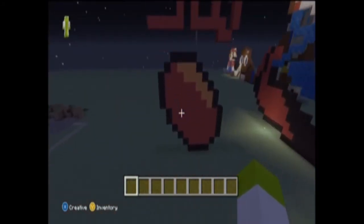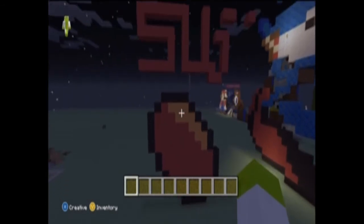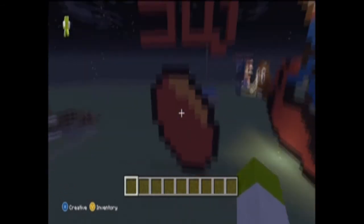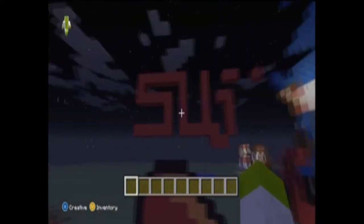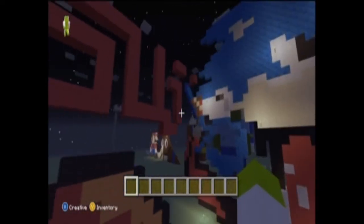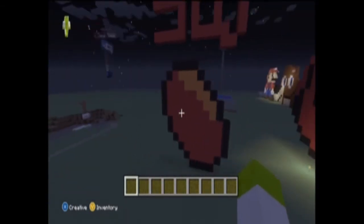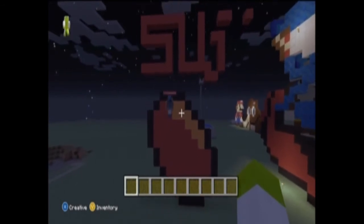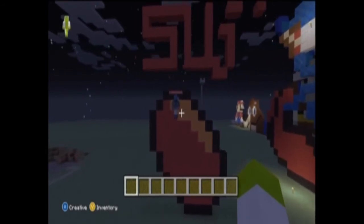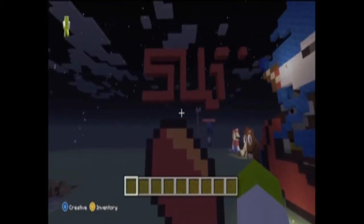Here we've got a jacket potato with baked beans on top — that's a very nice combination. I don't know what this other thing is or what it says. Maybe it's half a heart, like a Minecraft heart. There's an orange bit which is why I thought it was a jacket potato with baked beans. I think that's basically it for that.